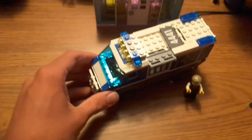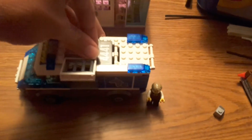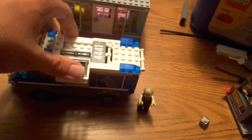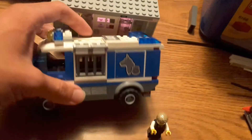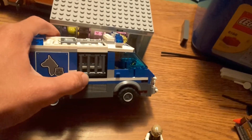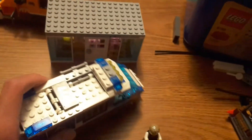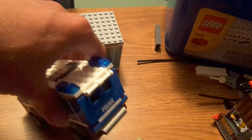Starting with the front — it's still the same, I didn't change that at all. Then here we have the main section for the prisoner transport, and there are barred windows on each side of the vehicle. I really wish I could have had another white version of the frame for the bar window, but I didn't so I just went with that.